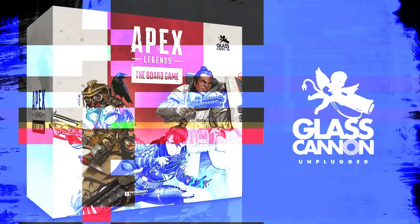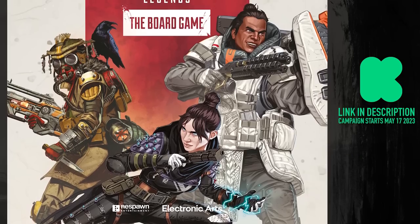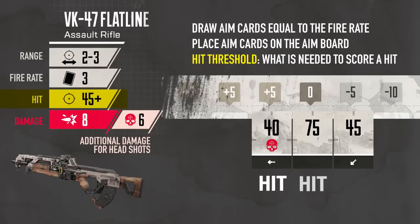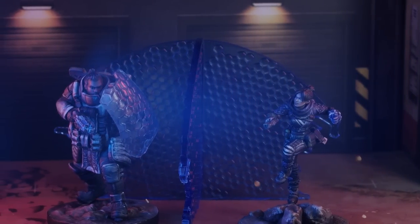Glass Cannon Unplugged sent us their prototype and draft rules to try, and we've had a blast so far with this game. This box comes with four legends as well as everything you need for a two to four player game. We have a prototype version with in-progress rules, and if you're encouraged by what you see here, check out the Kickstarter campaign ending soon. Don't miss out. Now, back to the game.